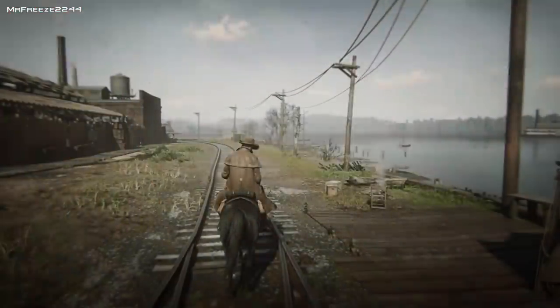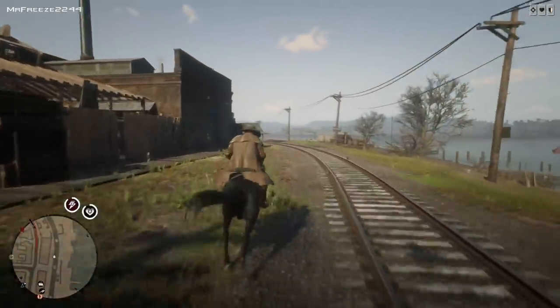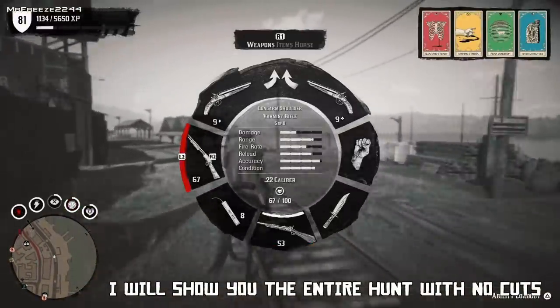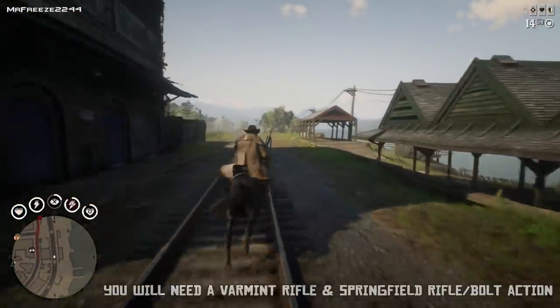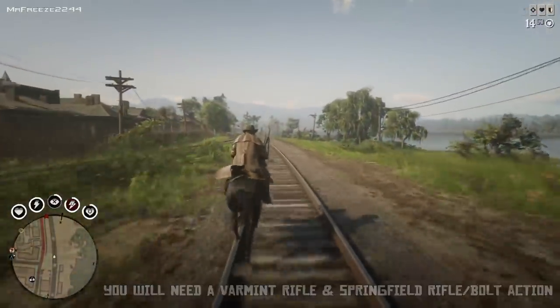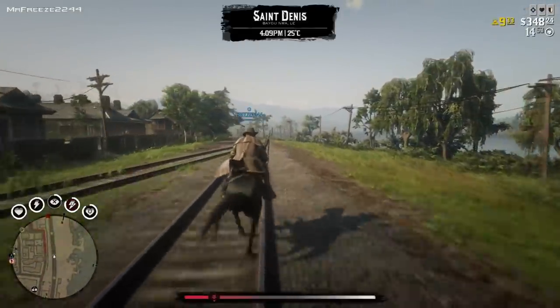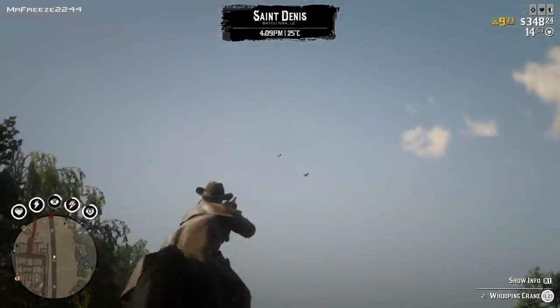What you want to do is go to Saint Denis and go to this location I've marked on the map. You're going to need two things: a varmint rifle and any one of the other two rifles like a Springfield or a Bolt Action. We're going to do this in 15 minutes, and I'm going to show you the amount of money I've got from the start.